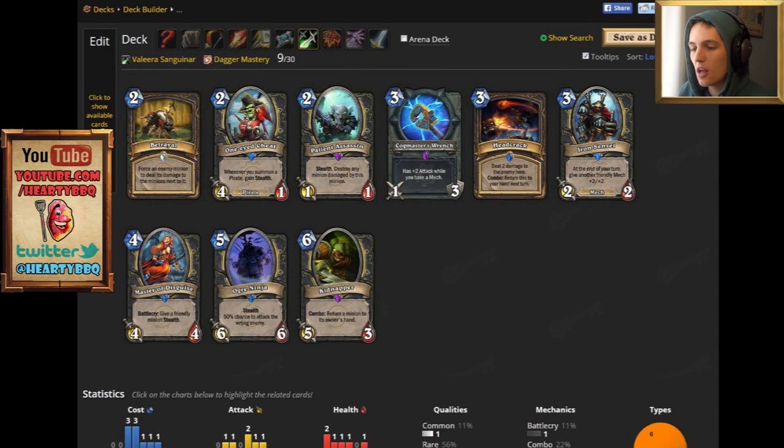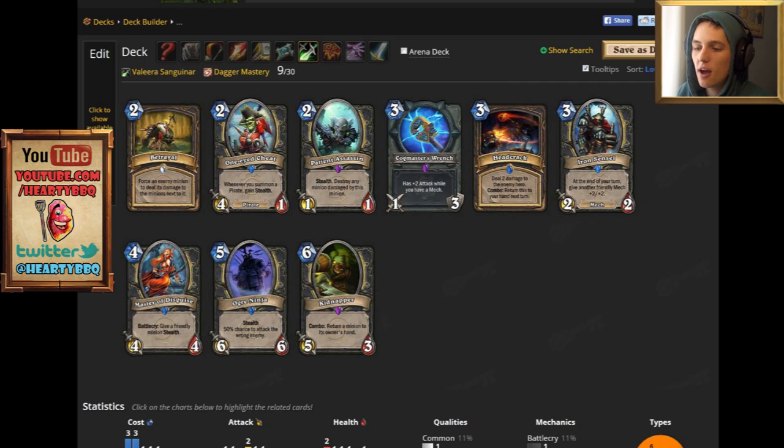Next up is the Rogue — quite a few junk epics here. Kidnapper, what a disappointment. Cogmaster's Wrench could potentially be playable if there are better mechs going into a Rogue deck, but for now it's not that great. Patient Assassin is certainly not worth running. Iron Sensei is in the same boat as Cogmaster's Wrench — if there are more and better mechs for Rogue, both could improve, so you might want to hold on to them. The rest are pretty solid to dust. Master of Disguise could potentially be a combo piece with future cards, but I think it's pretty safe to dust that as well.